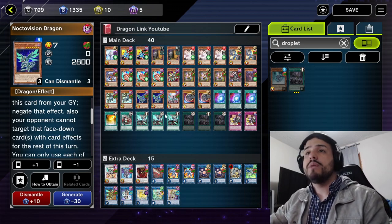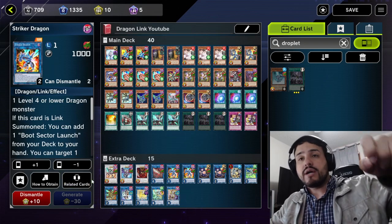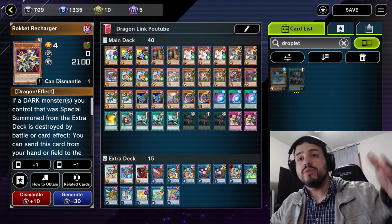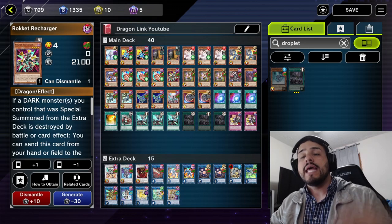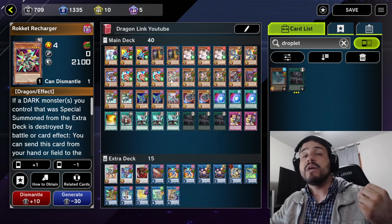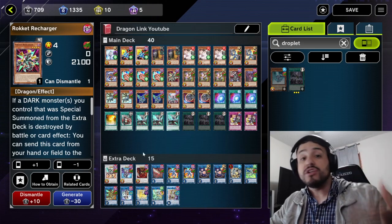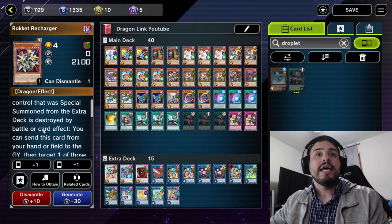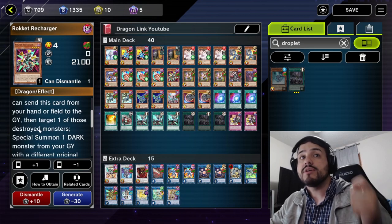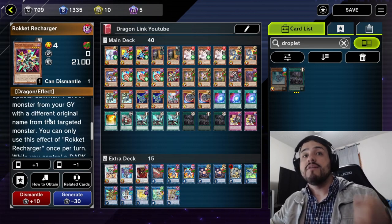For tip number one, we're going to be utilizing Recharger. The cool thing about Recharger is that if we use the Striker Dragon on-field effect to target itself and Recharger in the graveyard, we can go ahead and pop Striker Dragon, add the Rocket Recharger from our graveyard, and then in the same chain activate Recharger — sending Recharger and Special Summoning another Dark Dragon from our graveyard. Recharger says that if a Dark Monster you control that was Special Summoned from the Extra Deck is destroyed by battle or card effect, you can send this card from your hand or field to the graveyard and target one of those destroyed monsters, then Special Summon one Dark Monster from your graveyard with a different original name.